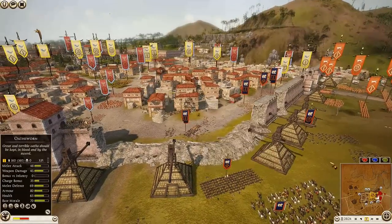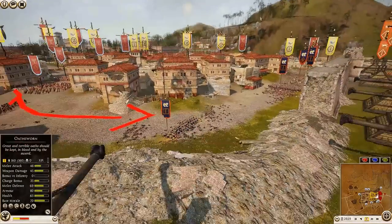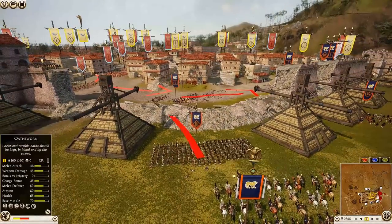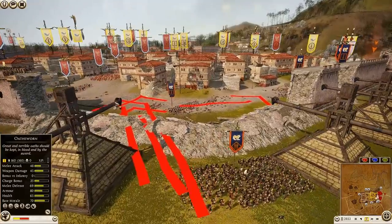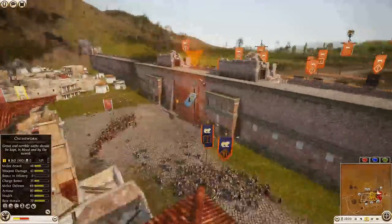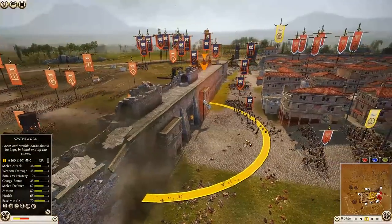I understand keeping them there just in case something from Nabatea comes out, but pulling them back a little further would be smarter — he has units right there to defend or attack anything coming forward. The gatehouse is being neutralized — oh right, Massilia has units all the way over there. I wonder if taking out those towers is going to be a detriment.